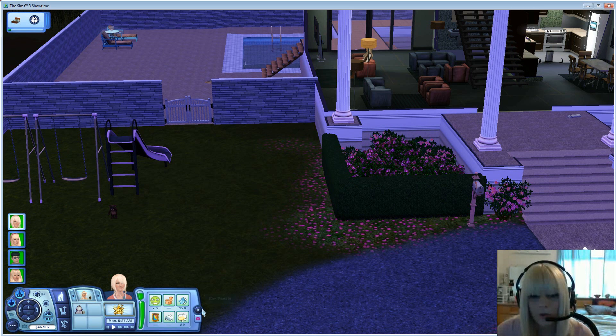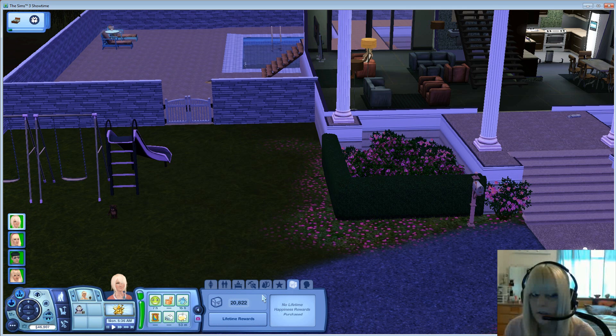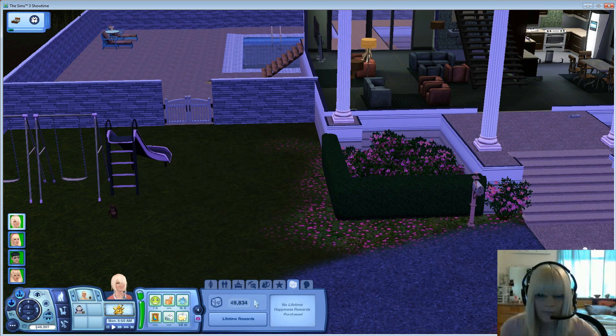She's already active. We're going to go to the lifetime happiness tab — this is where the lifetime rewards are. You're not going to type anything in the cheat box here. You're just going to hold down the control button on your keyboard and left click in this box right here, and you'll see the lifetime reward points greatly increasing with every click.